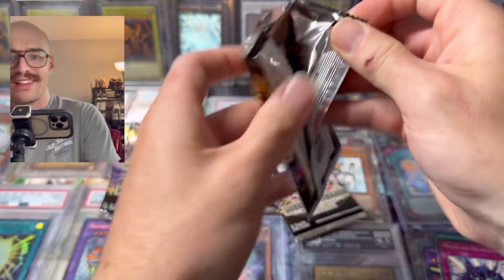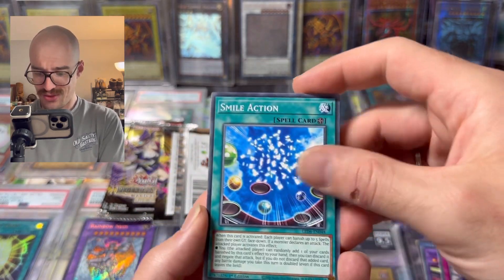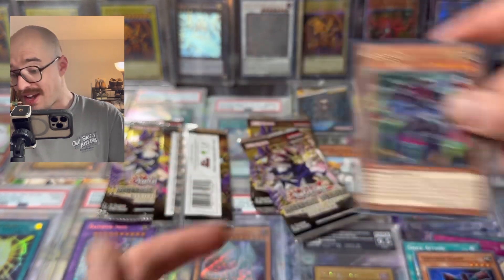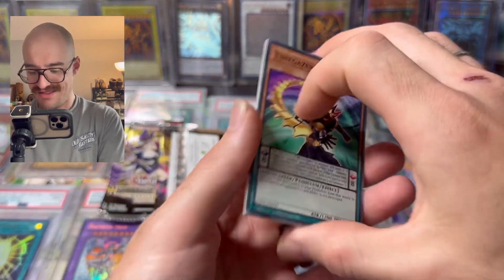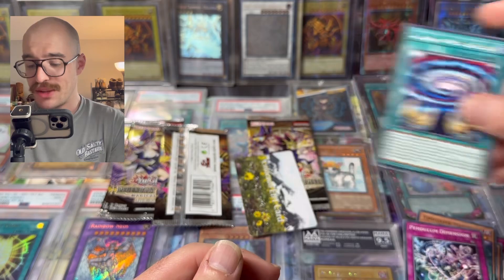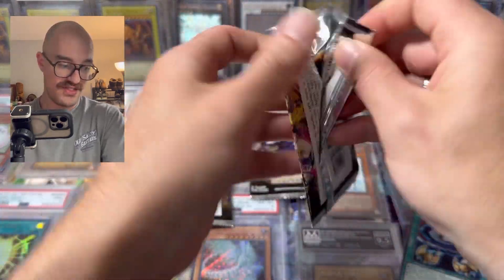We'll go right along here, see if we can pull something from these light editions — three cards, goes quick. Rares: Time Gazer Pendulum, Dimension, Secrets of the Dark Magician. Not the one you want, that's for sure.